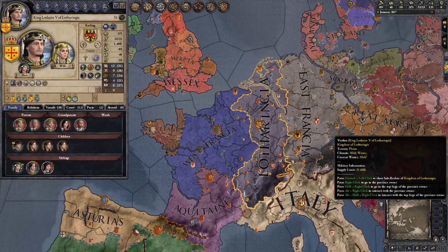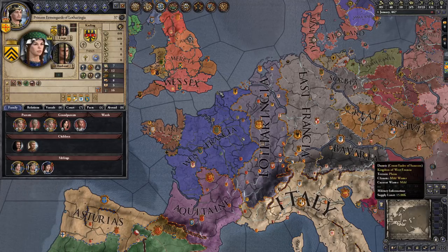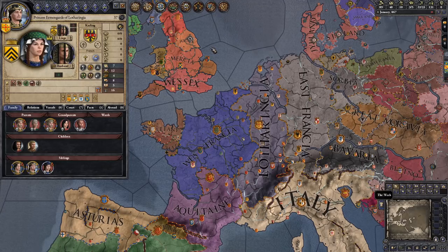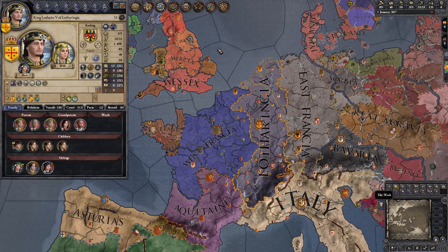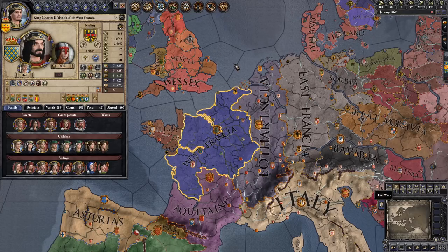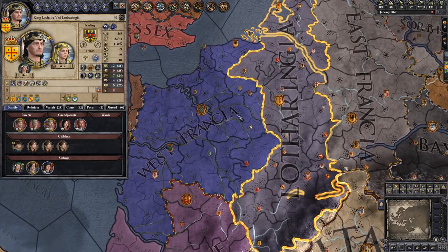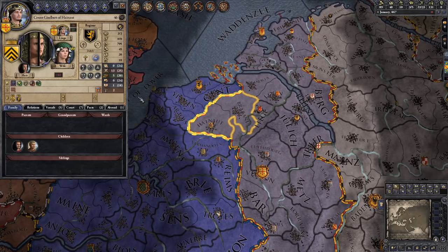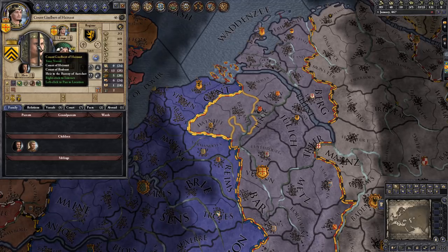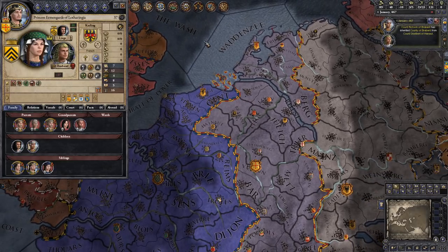King Lotharer V of Lotharinga and King Louis II of Italy have a sister who had been kidnapped. This is Princess Ermengarde of Lotharinga. She was kidnapped by Count Gisselbert of Hanoite, who had betrayed King Lotharer — her brother — in order to help his uncle, King Charles the Bald. In the 867 start, King Lotharer is now in charge of the lands that Count Gisselbert owns. So the first thing you'll want to do for the crime of him kidnapping your sister is imprison him — which I've already taken the liberty of doing — and execute him.